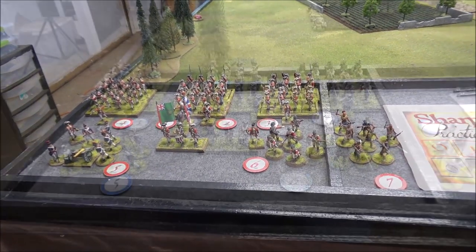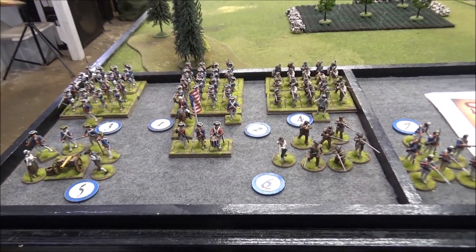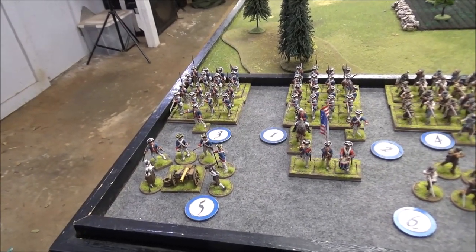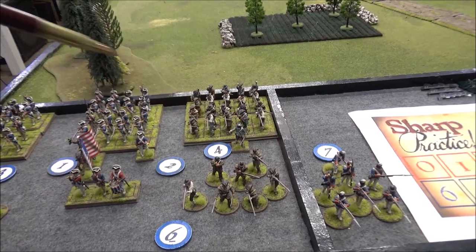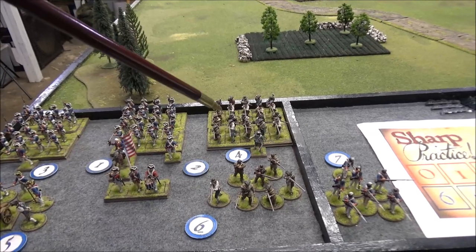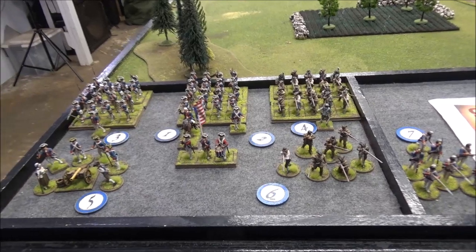Now the heroic American forces ready to win their country. Leader one is Captain Stephen Russell, a level two leader. Assisting him commanding two groups of Continental Line is Sergeant Samuel Martin, level one. Leader three, Lieutenant Bartholomew Hancock, a level two leader in charge of two groups of Continental Line. Leader four, Captain Solomon Montrose in charge of two groups of militia — he is level two. These militia groups have sharp practice, no bayonets, but if they can plant down and keep firing, they can be pretty good.